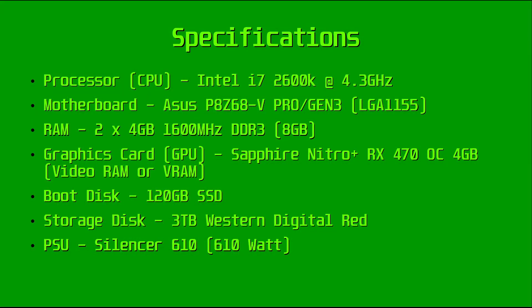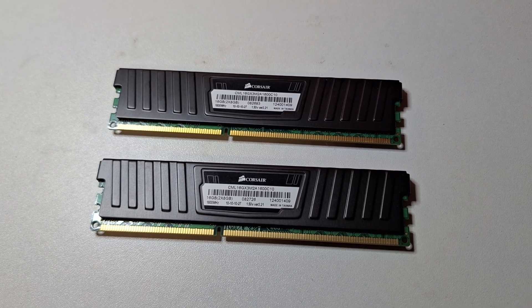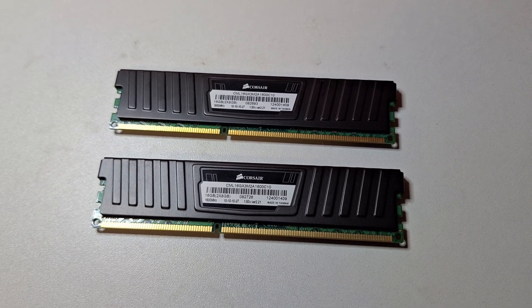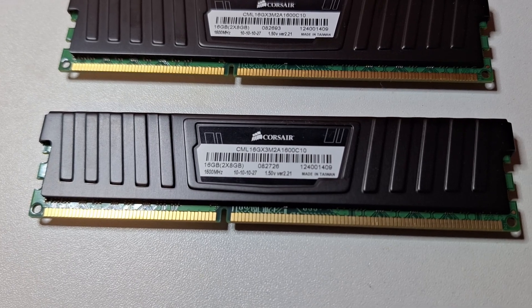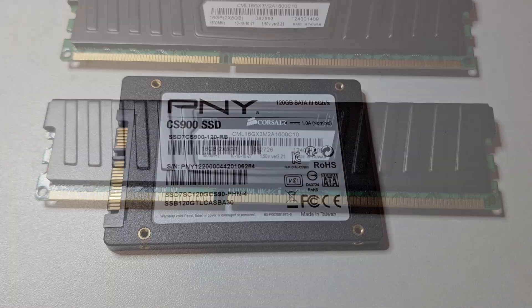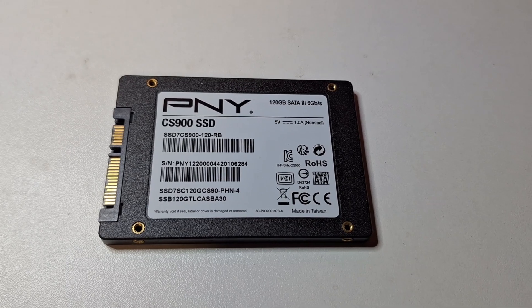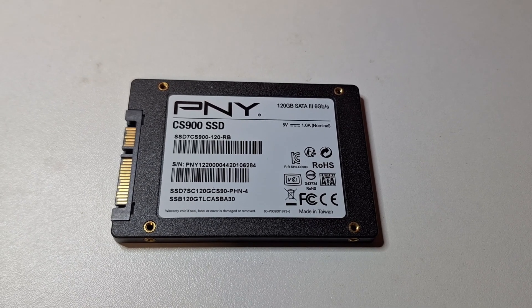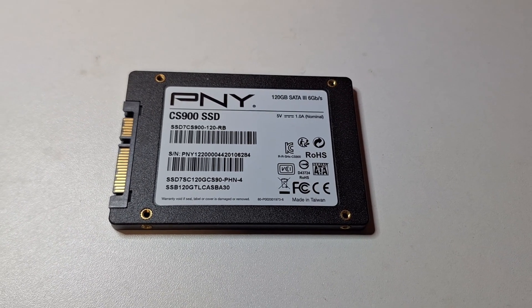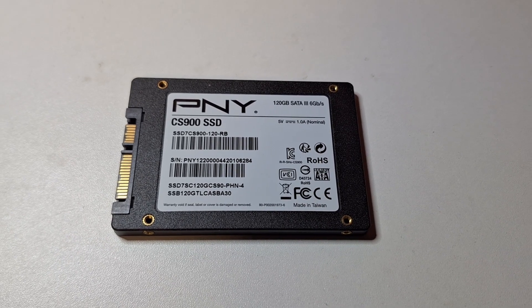Let's recap the original system specs. What we're changing is the RAM, going from a 2x4GB 1600MHz kit to a 2x8GB 1600MHz kit, doubling the available system memory, or keeping the original 8GB of system memory and changing the storage disk, storing our games on a 120GB SSD. I know it's tiny but it's the only SSD I had available. The small size meant I couldn't benchmark Red Dead Redemption 2 as it wouldn't fit, and keeping 8GB of system memory meant I couldn't benchmark Forspoken or The Last of Us Part 1, as they require 16GB of system memory.